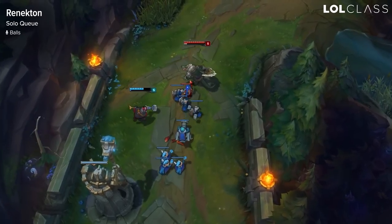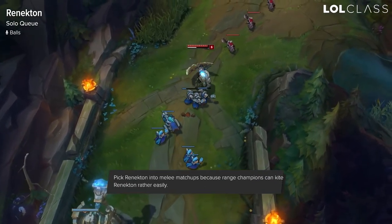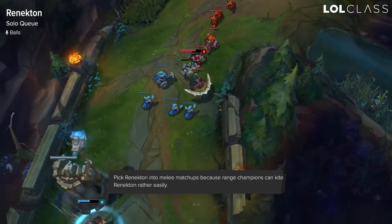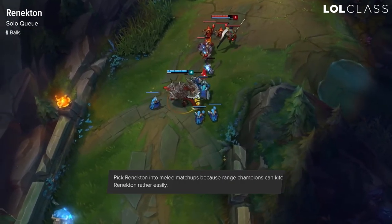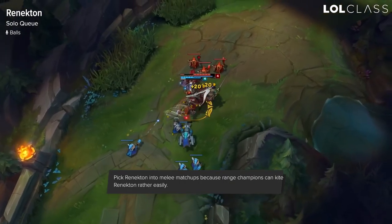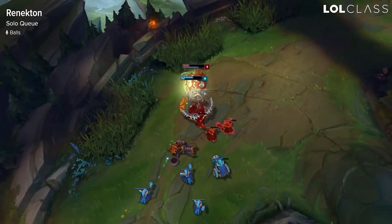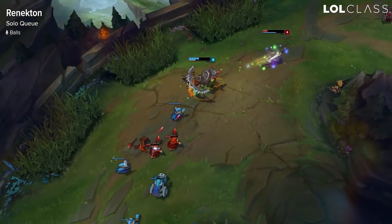In solo queue you want to pick Renekton into melee champions if you can — someone like Fiora, Jax, Irelia, pretty much anyone that's melee. Renekton can do well versus them if you play it right, and the fact that they're melee makes it easier to stick on them and do as much damage as possible. Ranged champions can kite Renekton pretty well and it's just harder for him to stick on them.